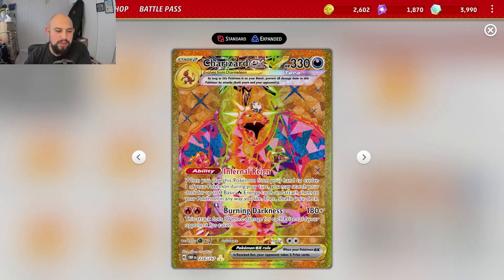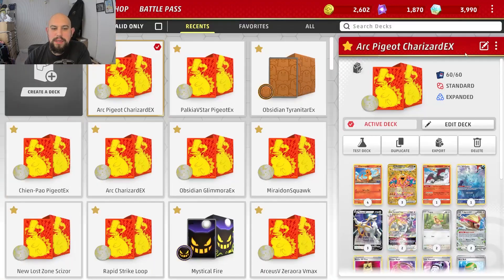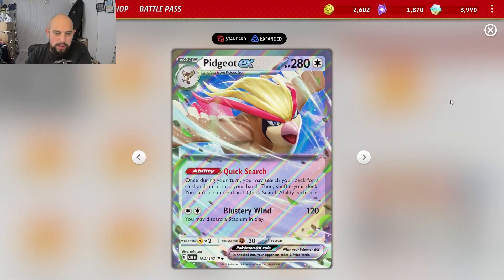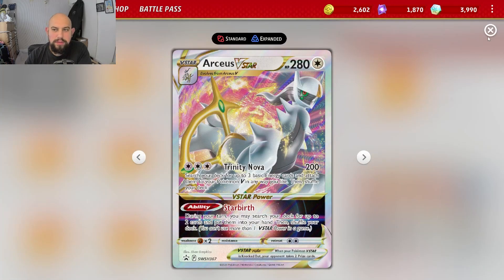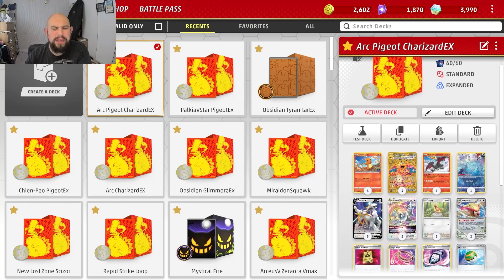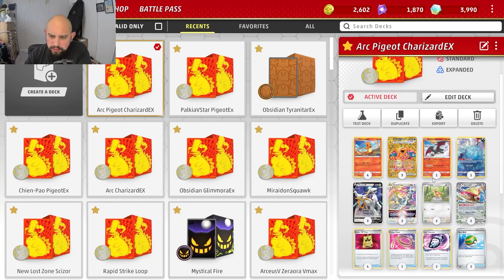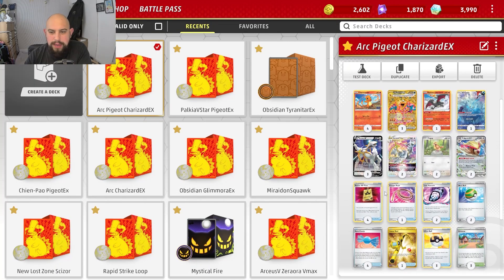Its ability to accelerate energy onto itself or anywhere is great, and it's got such high HP. It does really good damage — 330. We are combining that with PGR EX with Quick Search, and using that with Arceus V Star. So you've got three search options there — it's awesome, it is incredibly consistent.